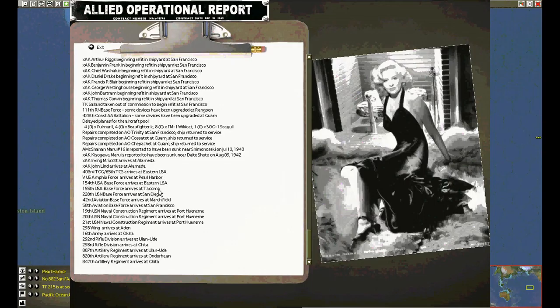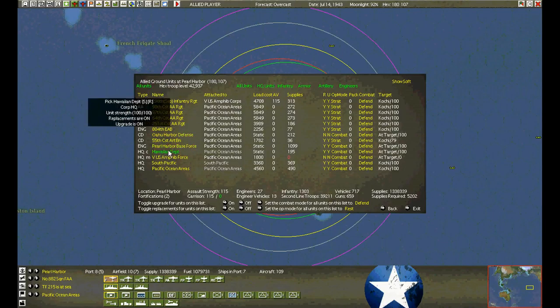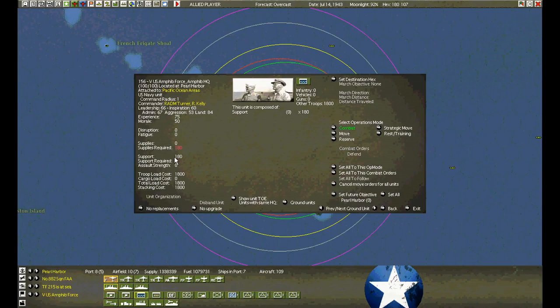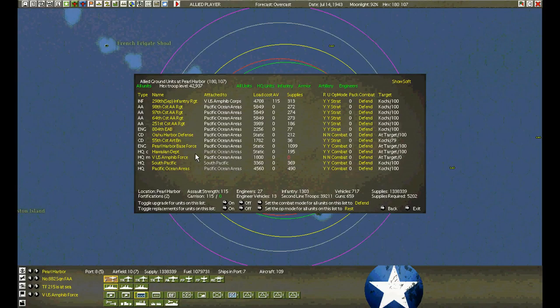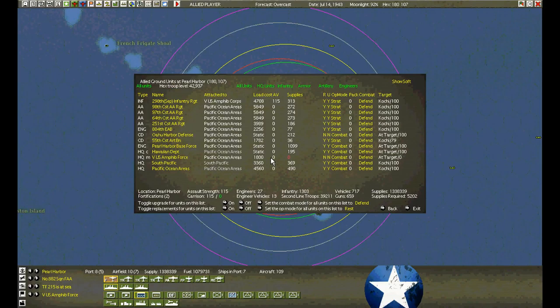Let's take a look quickly at the one at Pearl Harbor. Here's the amphibious force. This is an interesting case — a special amphibious landing force. By having an amphibious landing headquarters, it helps the landing units disembark more efficiently.